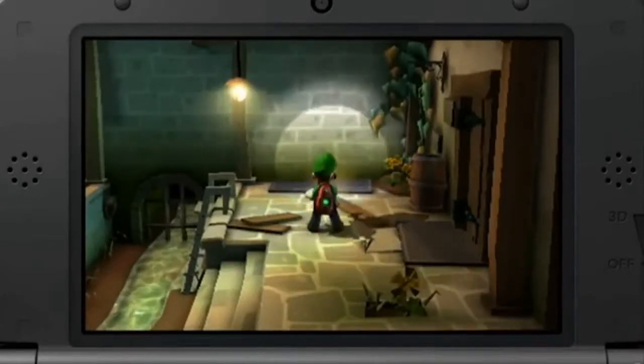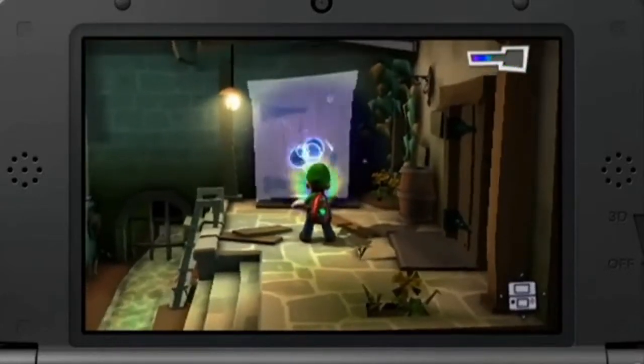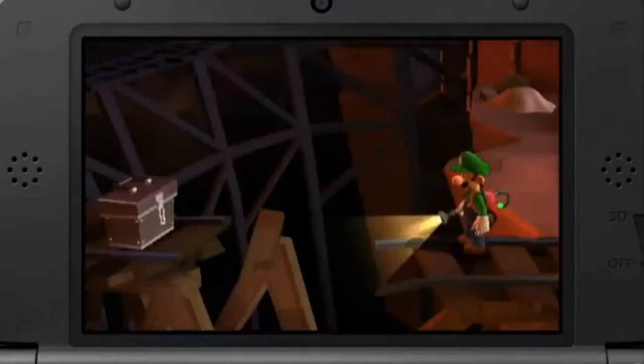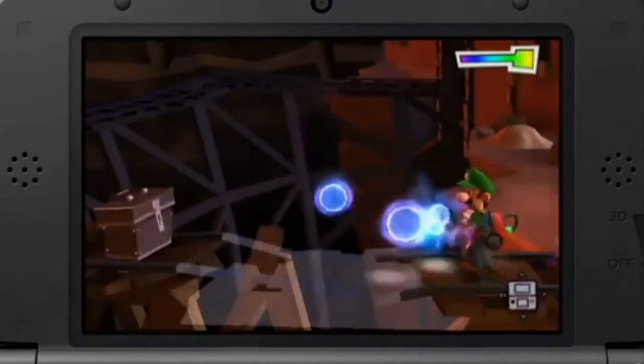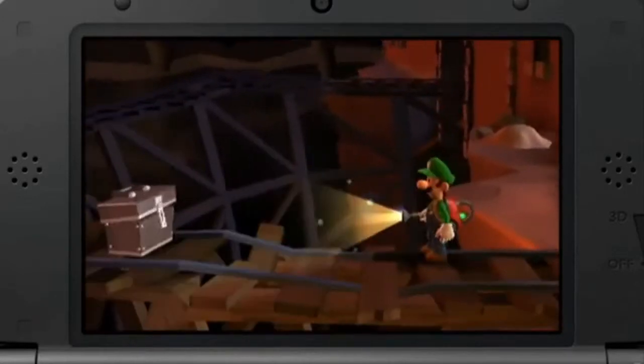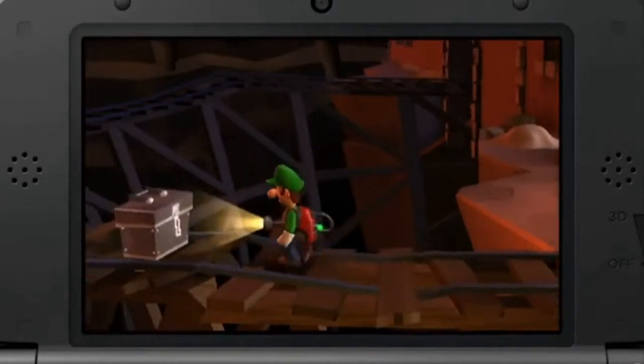In addition to the Strobulb, the Poltergust is also now fitted with a brand new Dark Light device. This Dark Light device is capable of finding items that have disappeared. The game is filled with lots of interesting puzzles you'll need to solve using this Dark Light to progress.